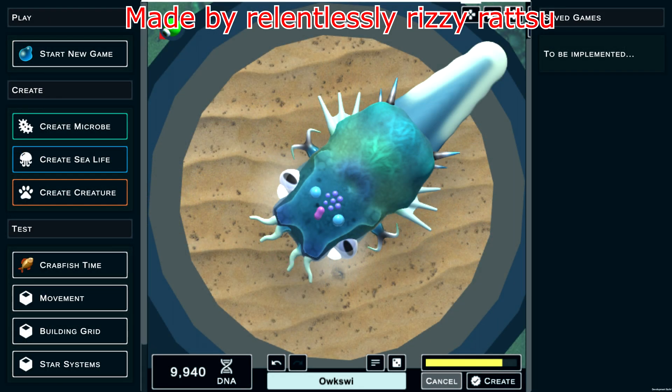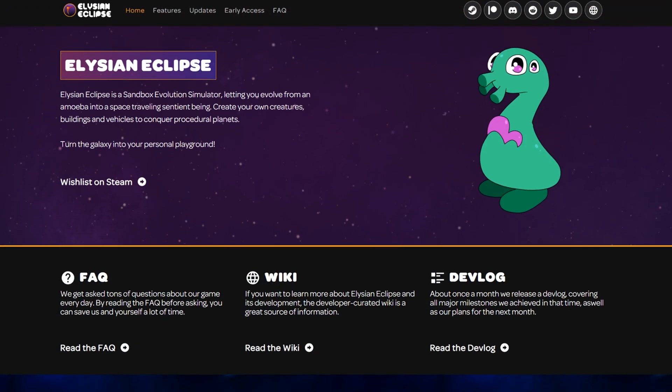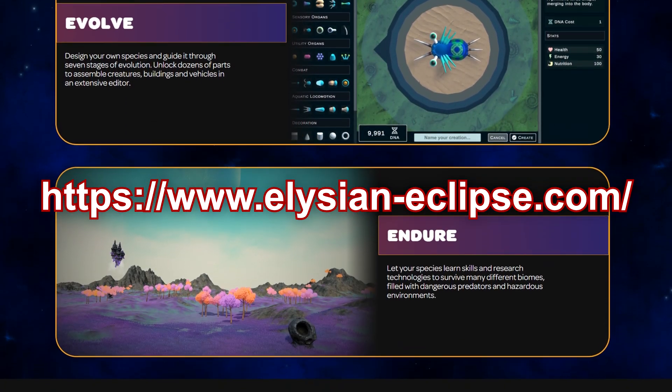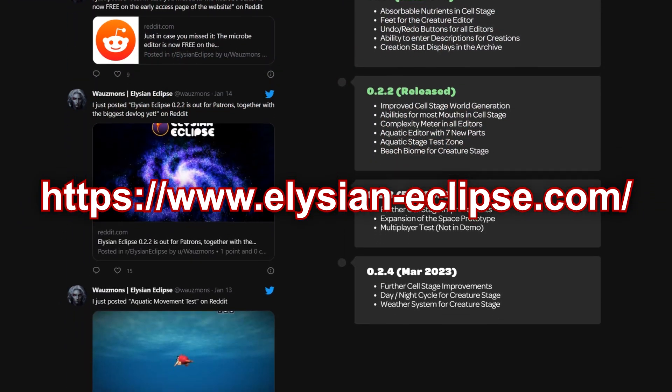If you want to get your hands on that, make yourself some microbes, check out the editor, get used to all the new functions — you can do so via the Elite Eclipse website, which is currently on screen and in the video description below. Elite Eclipse also has a new website that includes the updated roadmap of future features to come.